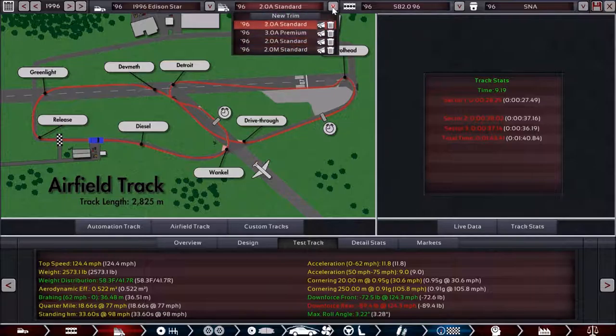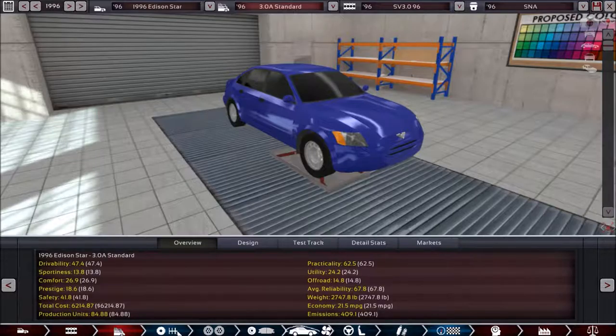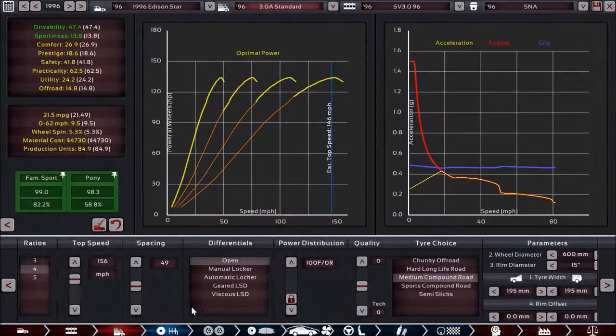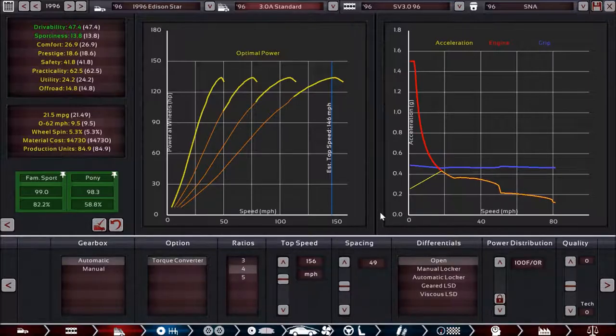Let's jump into the V6 variants. Both of these are going to have automatic transmission — once you select the V6 option, you no longer have the option of choosing a manual; only the base trim has the manual. We'll start with the standard V6, which is mostly going to be an engine change. This V6 produces 168 horsepower and 168 foot-pounds of torque — a big boost in performance. The gearbox setup is more or less the same idea as our previous automatic, but the fourth gear goes a little bit more beyond the estimated top speed. The result is a 0-62 time of 9.5 seconds, with some loss in fuel economy and more wheel spin.